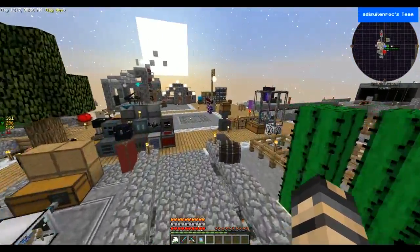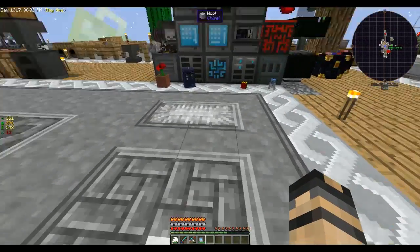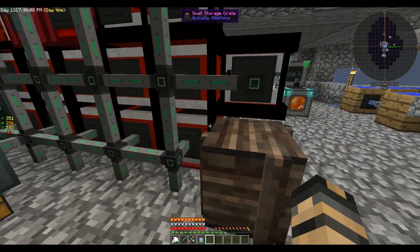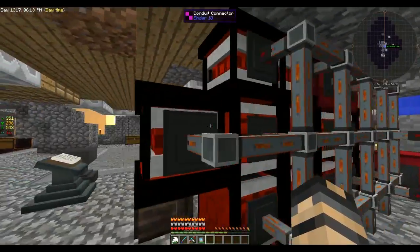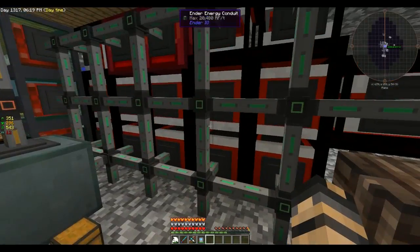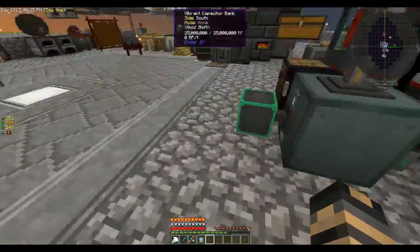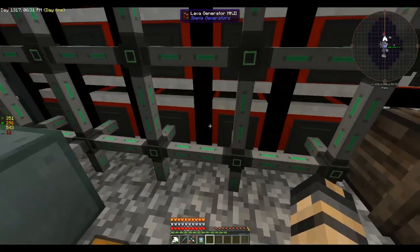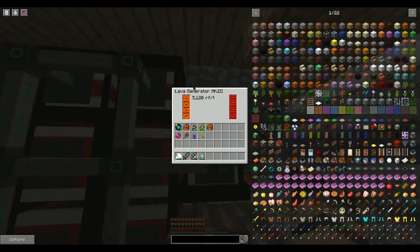I don't honestly remember exactly what had been done last episode and what hadn't, but we upgraded our generators here underneath. We've got three of the tier 3 lava generators, or the Mark 3. It looks like ten Mark 2s, a Mark 1, and we still have some magmatics.